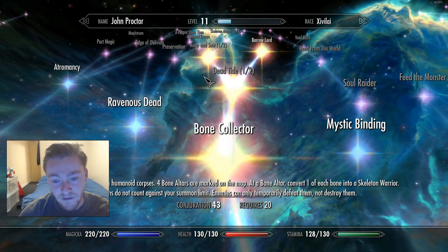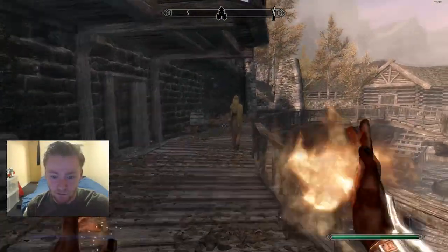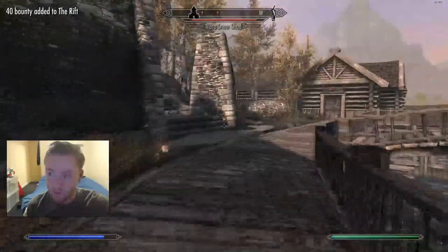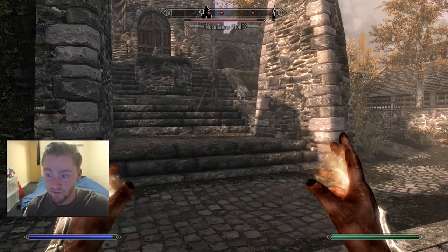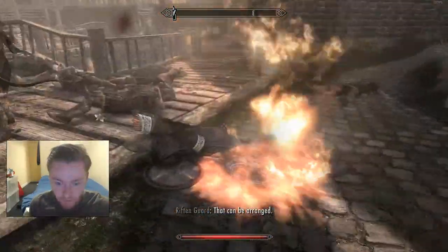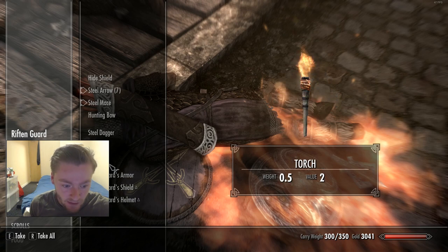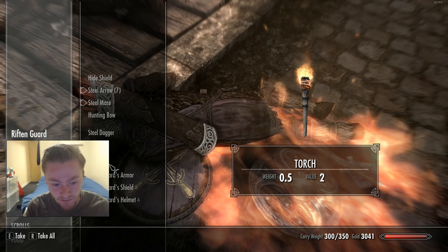Then you're going to put all these bones together in a bone altar. So let me quickly show that. I set my conjuration and destruction skill to about 2,000 and ended up killing all these guards. As I loot these guards I'm finding a left foot, a left leg, a right hand, and a skull. You collect these bone parts from enemy NPCs and then put them all together into the bone altar, which the mod adds to the game, and it basically creates a skeleton. I'll show some footage of that on screen.